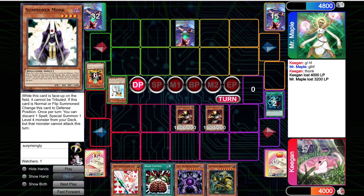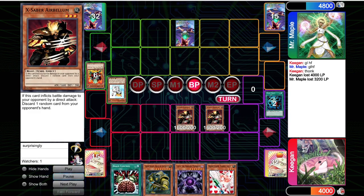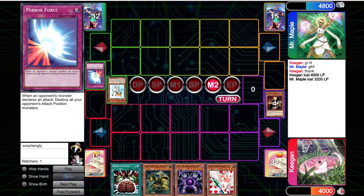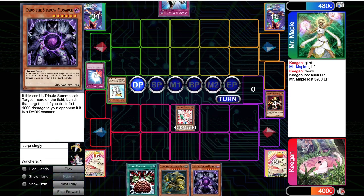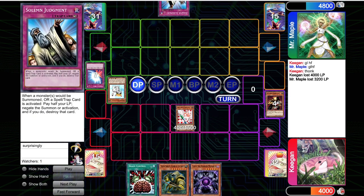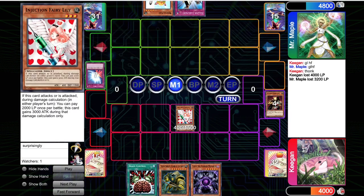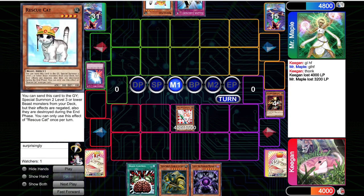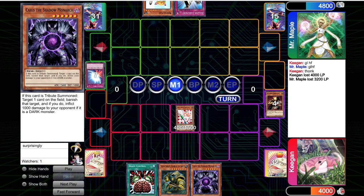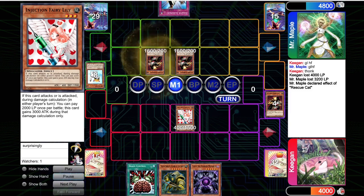They top deck the one Mirror Force — the only thing that really punishes us for not going for the Kaius there. Main phase two, we're forced to summon Injection Fairy Lily. Then they top deck Solemn Judgment. On top of that, they're able to get the Rescue Cat. If they Rescue Cat for Ryko plus Airbellum, they make Catastra, break the Injection Fairy Lily — I have Brain Control and Caius, so I'm chilling. If they Rescue Cat for double Airbellum, they put us down to 800 and our Brain Control is dead. But they'll be losing both Airbellums. So they go double Airbellum — Airbellum attacks the Injection Fairy Lily and we go down to 800.